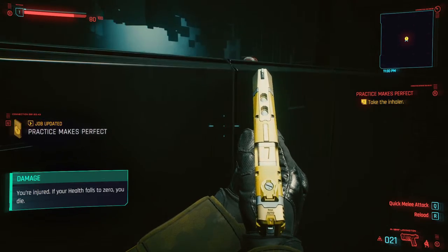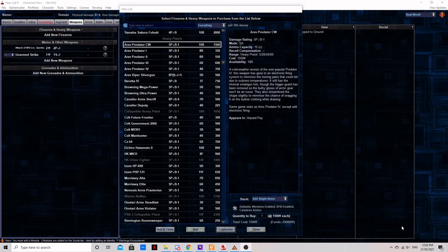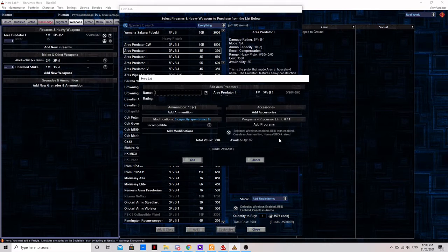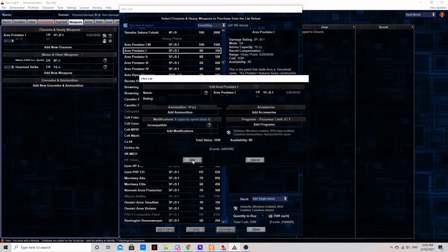Now let's get into the specifics. The first thing we're going to be talking about is the Ares Predator line, which includes models 1 through 4 along with the cold weather variant. The Ares Predator 4 is the baseline heavy pistol against which all others must compete, coming in at a very cheap 315 nuyen and coming stock with a smart gun system and a 15-round semi-auto capacity.